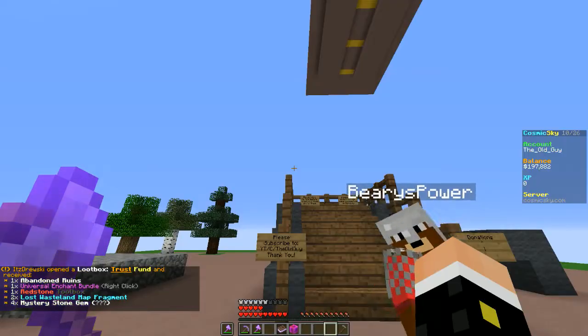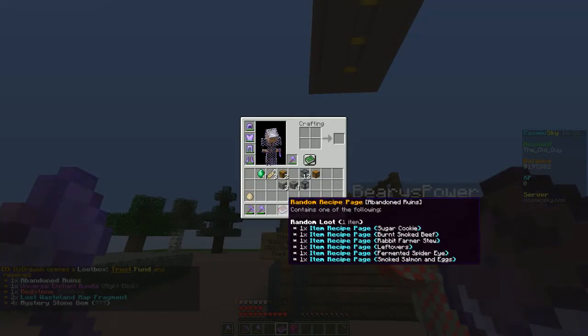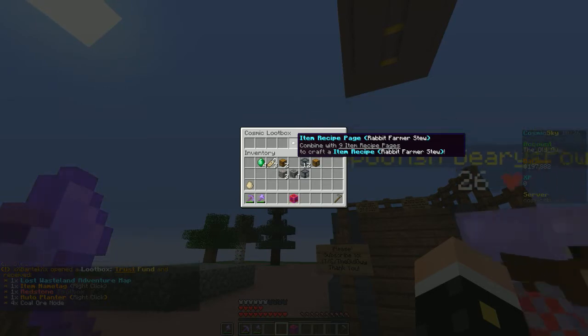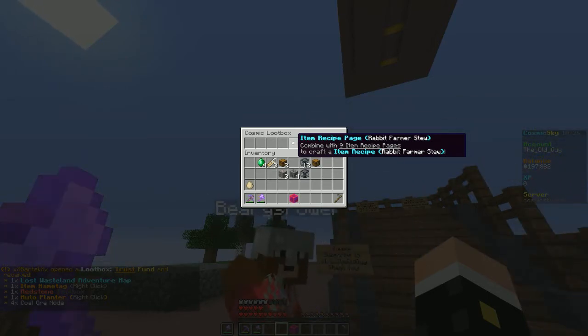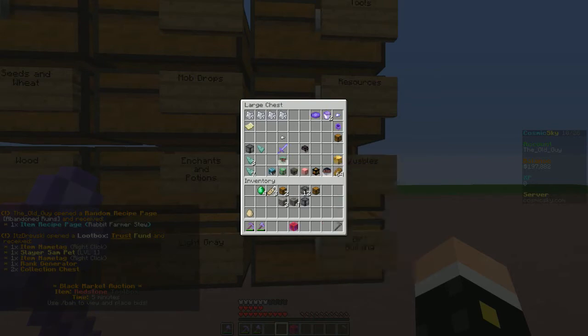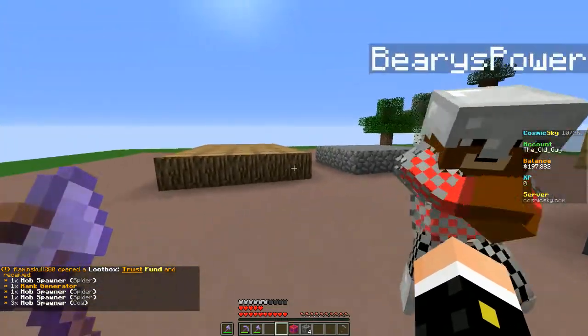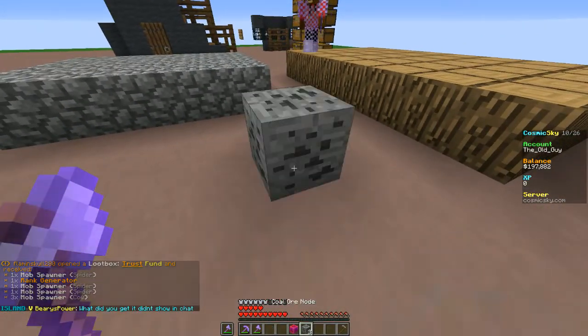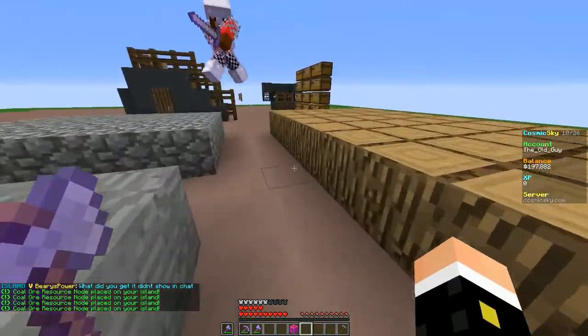This redstone toolbox is pretty handy - that's going to get us going. I've got the collection chest now. Stone gems and a spider spawner. Not the greatest, I'll be honest. Let's see what we get from this random - all you get is one page of one recipe. Good grief. It'll probably be sugar cookies but I don't have anything anyway. Rabbit farmer stew - all right, we got a page there. Let me put some of this stuff away. I can put the coal ore nodes down right there.